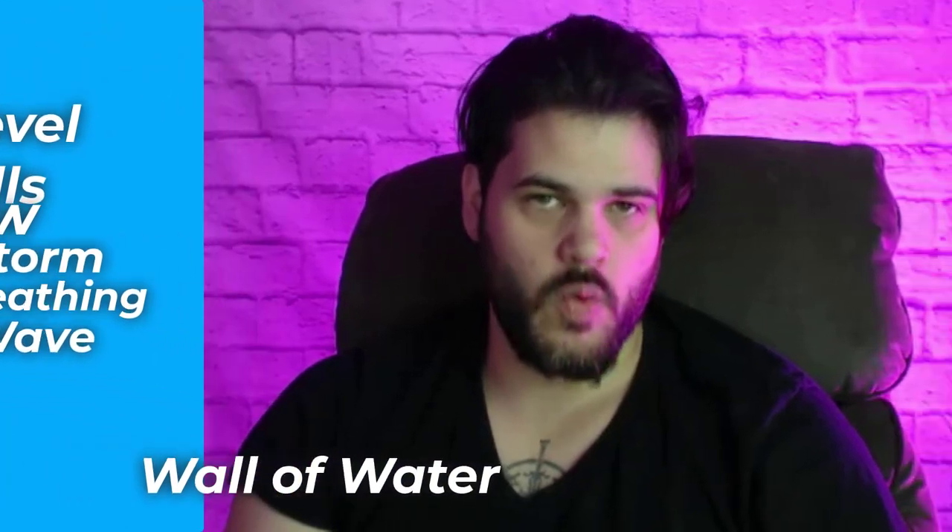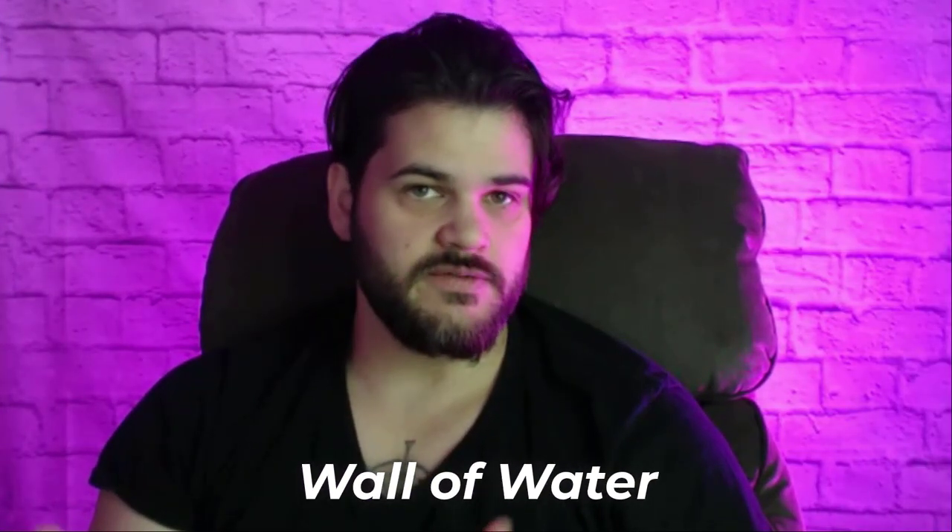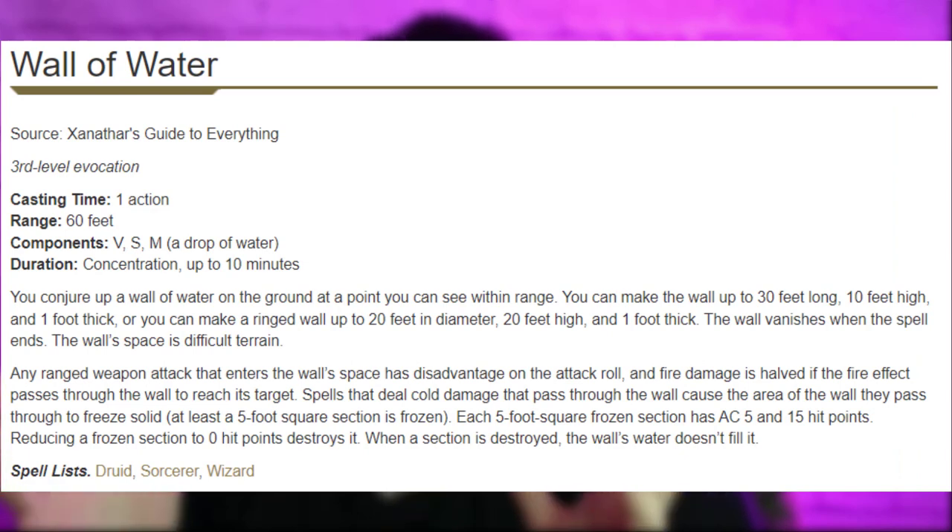Other level three spells include Sleet Storm, Water Breathing, Tidal Wave, and Wall of Water. We need to talk about Wall of Water because this is where Quickened really begins to shine. More often than not, Wall of Water is actually kind of a bad spell, but with Quickened Ray of Frost we can put the Wall of Water directly on an enemy. You create it where the enemy is, then fire a Ray of Frost through as much of the wall as possible, which freezes every section of the wall you hit — including the one they're in. So this is very DM dependent, but they're in water that freezes, so it should have some form of restraining effect, and we also created cover.